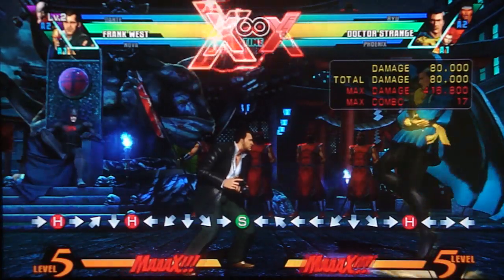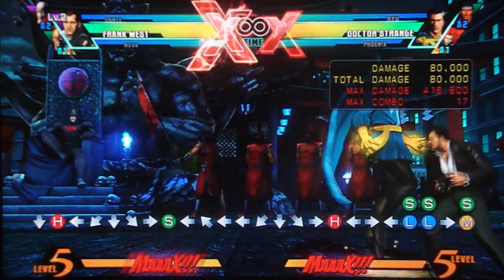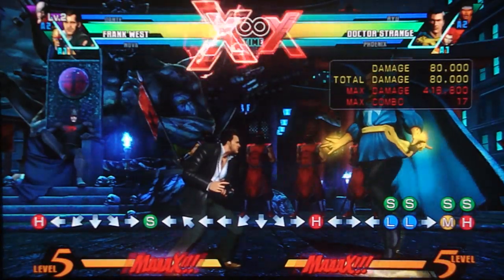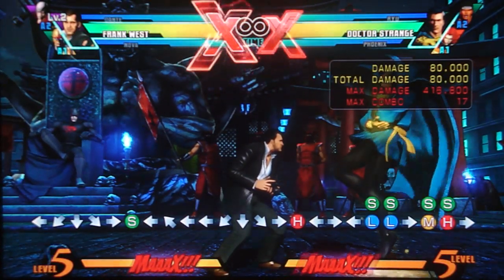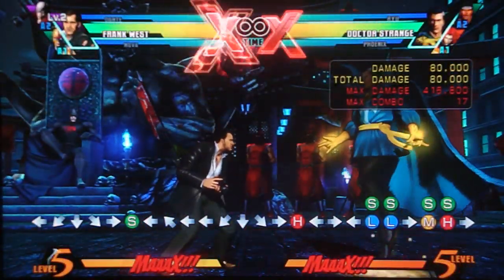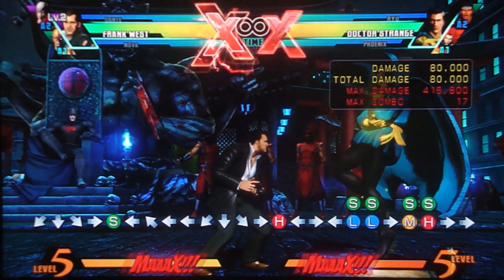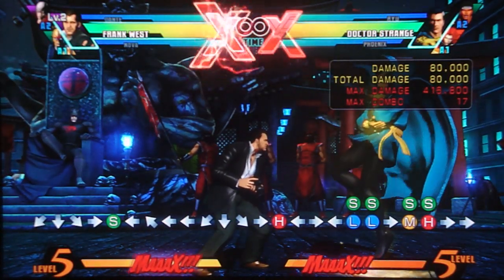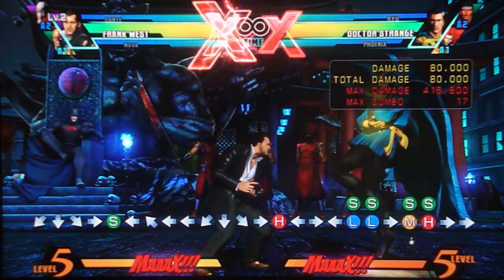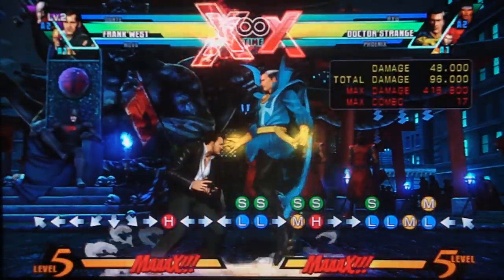Now he's at level two. The most important thing he gets at level two is his roll — you do it by hitting any attack button plus S. It is invincible from frame one. Against characters like Strange, Hawkeye, or Spencer who love throwing out fast but unsafe moves and hypers, if they do that against Frank it doesn't work — he just rolls right through it and you get a free punish.